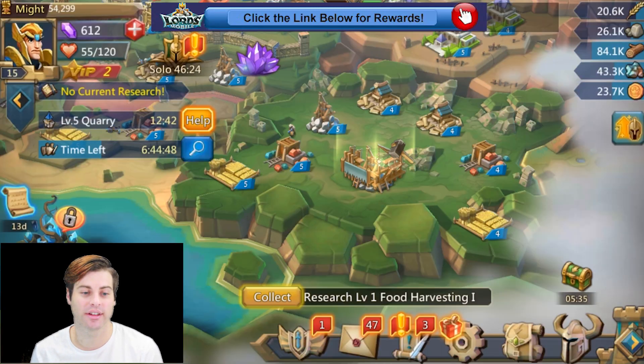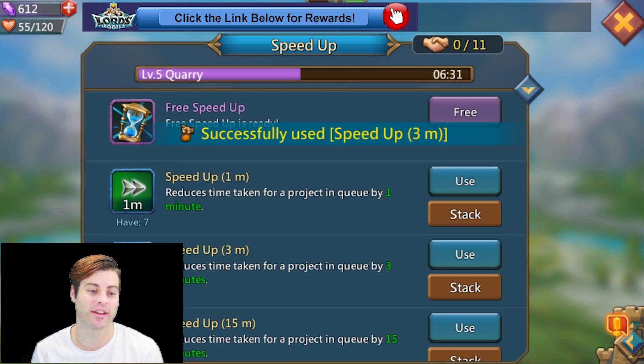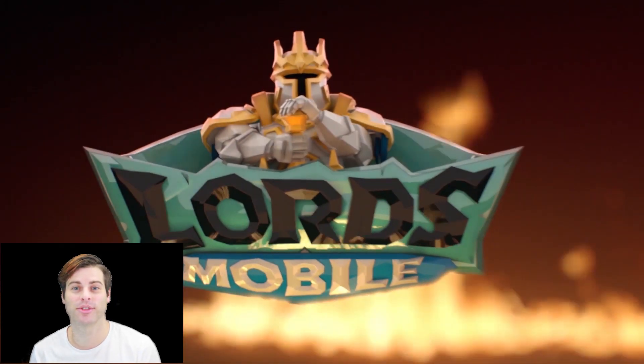You'll find that the researching process goes fastest if you do your weakest buildings first. Don't forget to click on the Help button to accelerate this process. Thank you for joining us, and feel free to subscribe.